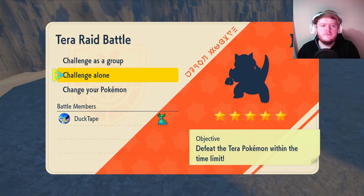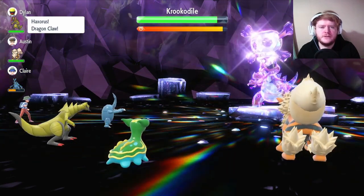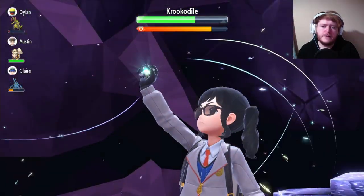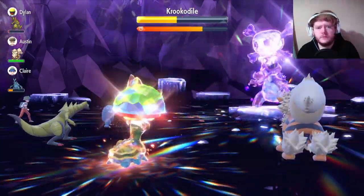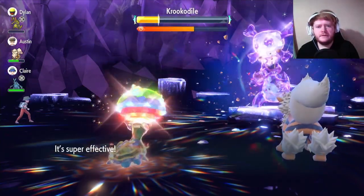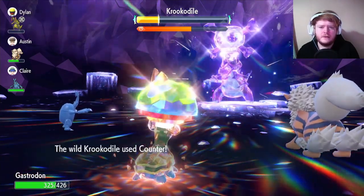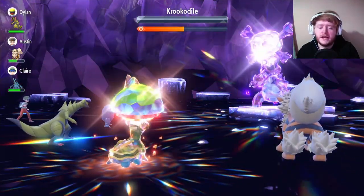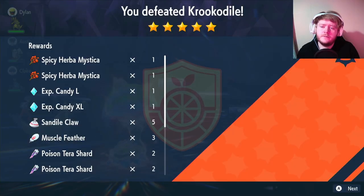On to the third and final raid: a Crocodile. First turn, Chilling Water to reduce his attack by one stage. He uses Counter. Chilling Water again — he's on minus two attack. We use Earth Power for a decent amount of damage, then Terastallize and use Earth Power again. It didn't do as much as I thought, but it still did a lot. The shield goes up, he removes all negative effects, but we use Earth Power and nearly take his shield off. He uses Hone Claws — a bit late though. We use Earth Power to take off his shield and finish him off. Gastrodon's a complete animal. We still had over half the time remaining and Gastrodon takes out the third raid.